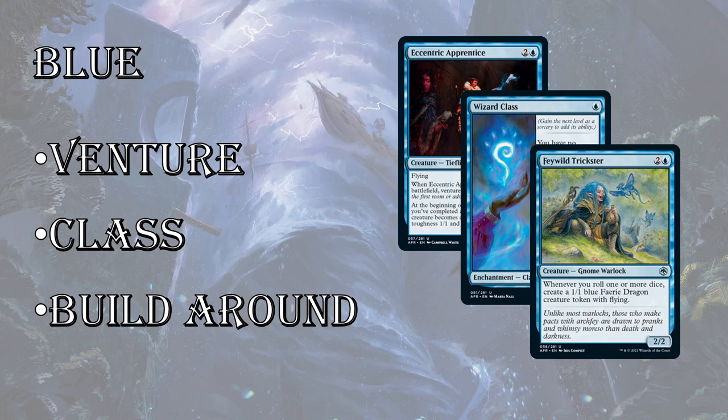Last up for blue uncommons is the build-around: Feywild Trickster. It's a 2/2 for three, which isn't a great rate — it's a Gray Ogre. But whenever you roll a dice, you get a 1/1 Fairy Dragon creature token with flying. So every time you roll the dice, you can construct a deck that's full of dice roll stuff. This card becomes very build-around-y, especially when you get more than five or six dice-rolling cards in your deck. It just starts to get out of control, and there are recursive dice roll creatures in this set.